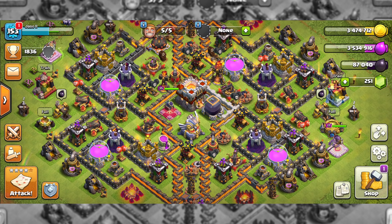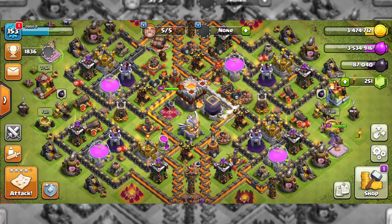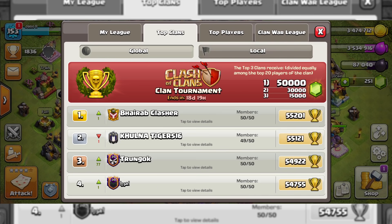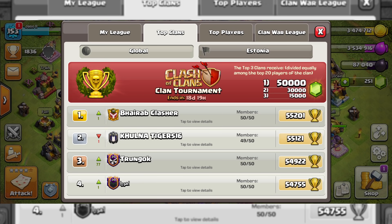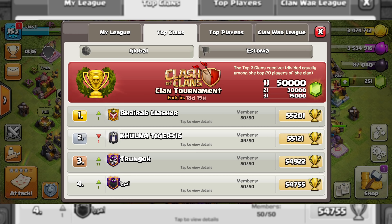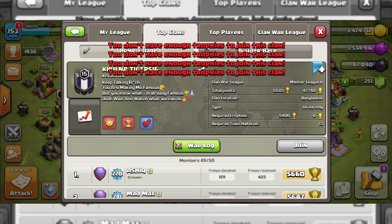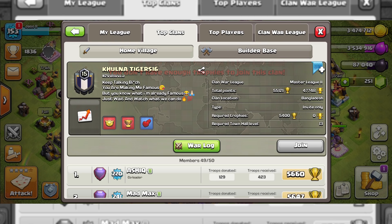Unfortunately achievements still didn't get me enough gems for the one-time offer, so I had to use one of the last options: join a top 3 clan in Clash of Clans. Since I had thousands of trophies, I saw a perfect opportunity to join the second-ranked clan and help take over Bayrap Clasher. I was almost positive they would accept me and I would get that juicy 50,000 gems — but somehow the game was glitched and it didn't let me join their clan.